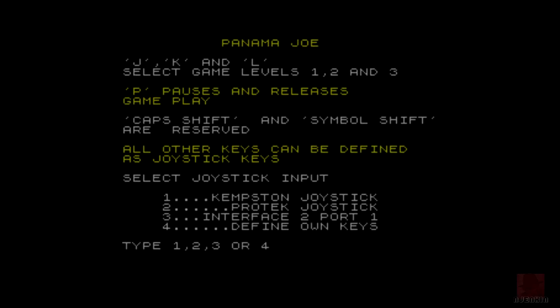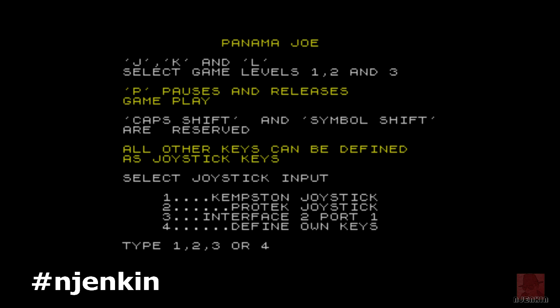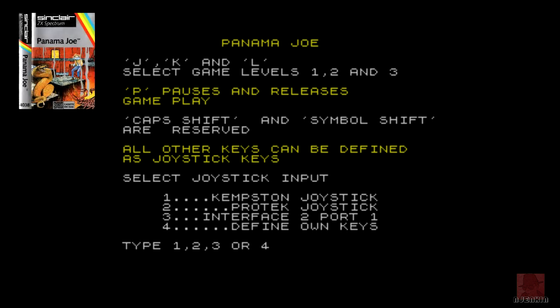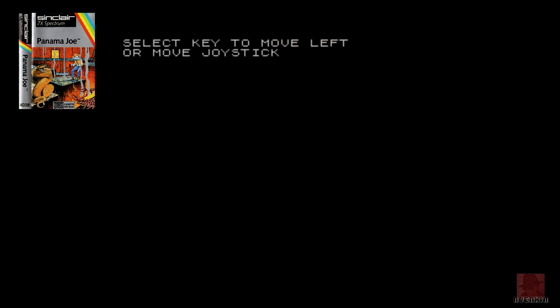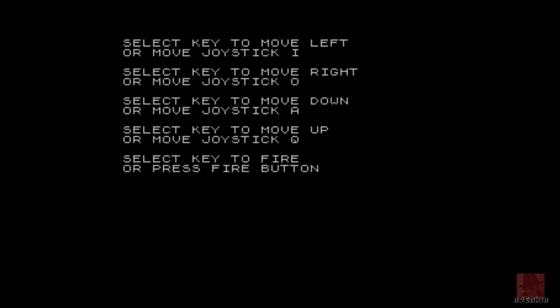Good day everyone, a very warm welcome to you. My name is Nick, back in the command chair on the ZX Spectrum 48k. We're looking at a platformer of sorts called Panama Joe, also known as Montezuma's Revenge, published by Parker Software and Sinclair Research in 1984. You must guide this guy called Panama Joe through a pyramid to Montezuma's treasure room and loot it of everything.